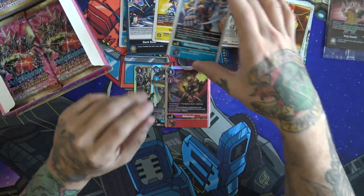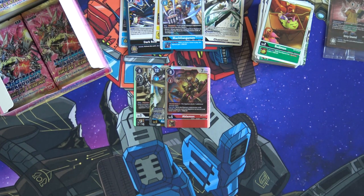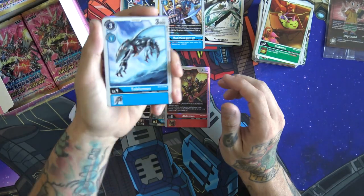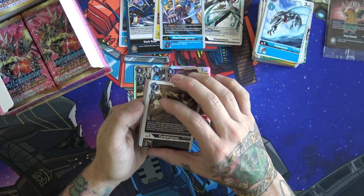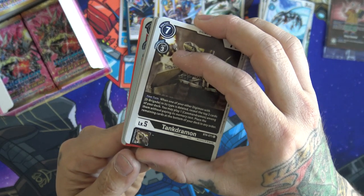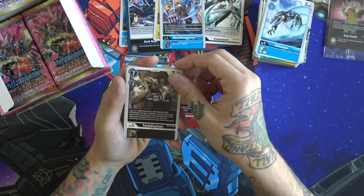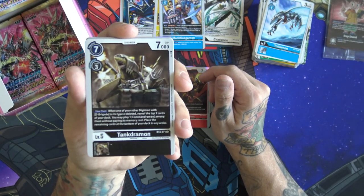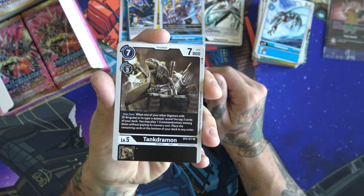That one can hit something evolved onto a level four — pretty good stuff, really nice to get those blockers. Look, another fish! Oh, did you guys see that? A Tankdramon — by the way, that's going to be one of those D-Brigade cards, really good. My camera just does not want to focus today.